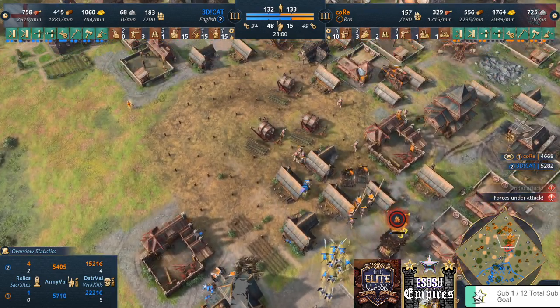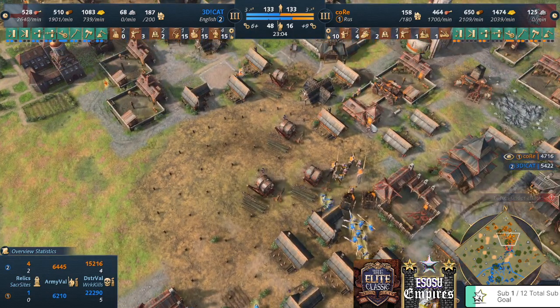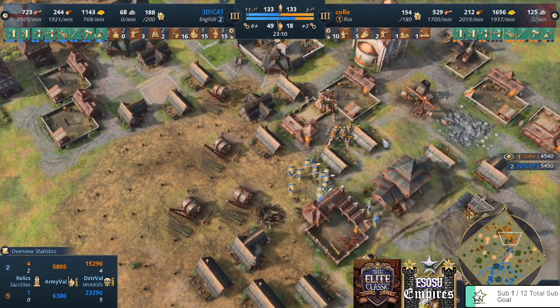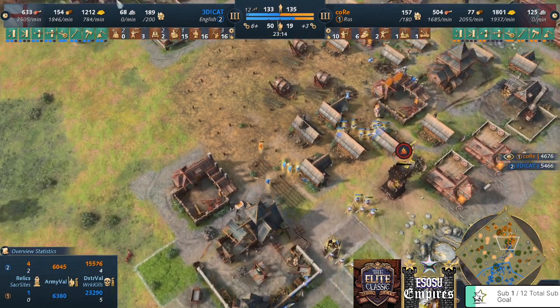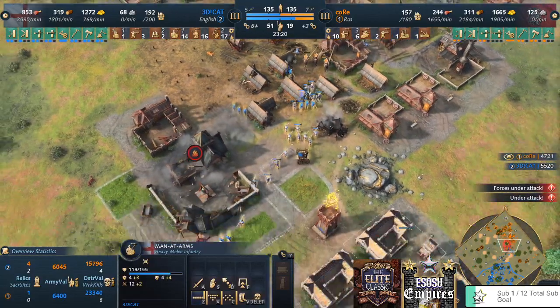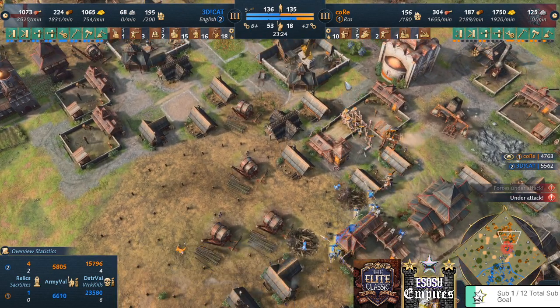Pulling away — be careful! Core has one manganel doing good damage but not enough units to defend. 3D Cat has 50 units, Core only 19. The tower goes down — good work — but the tower in the back is still giving attack speed to all English units.